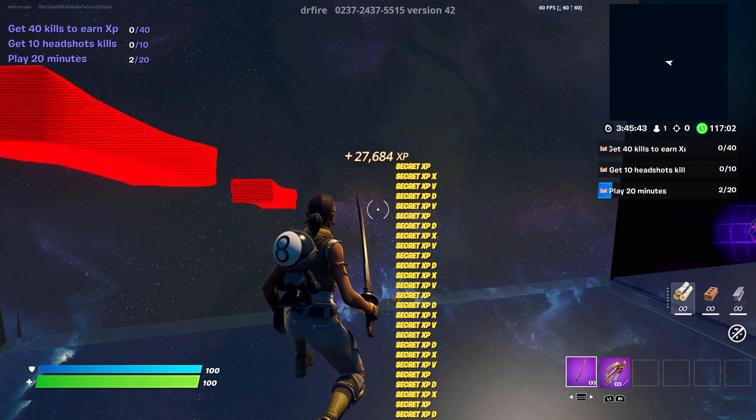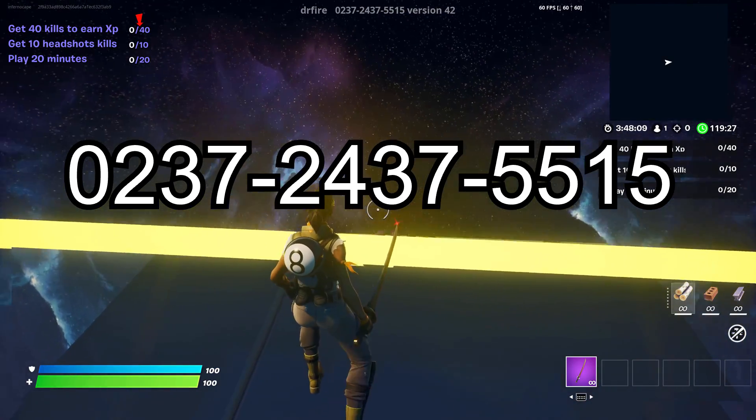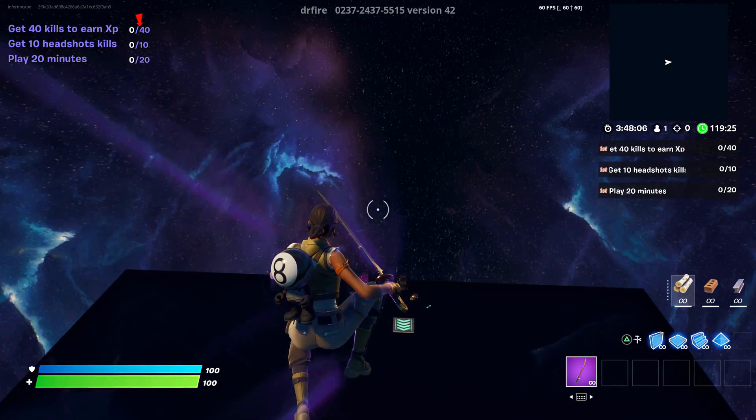I'm going to be showing you guys one of the best AFK XP glitches out right now. All you want to do is enter the island code on screen. As soon as you load in, you want to come up exactly where I do, and you want to drop down into the main area.